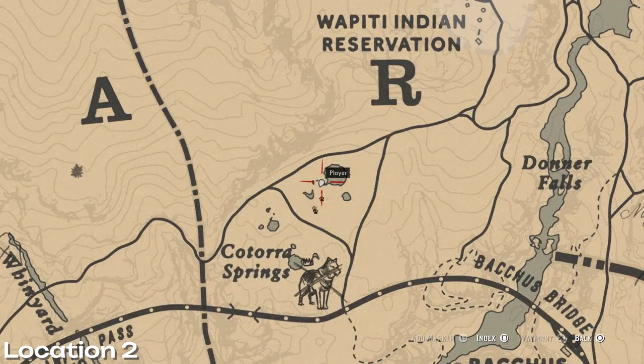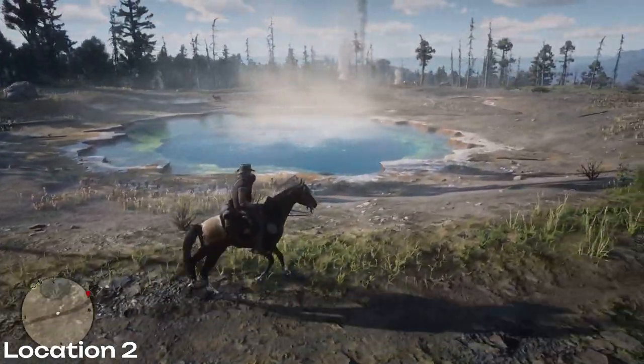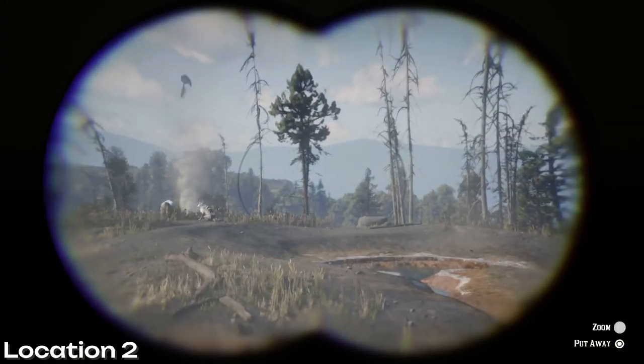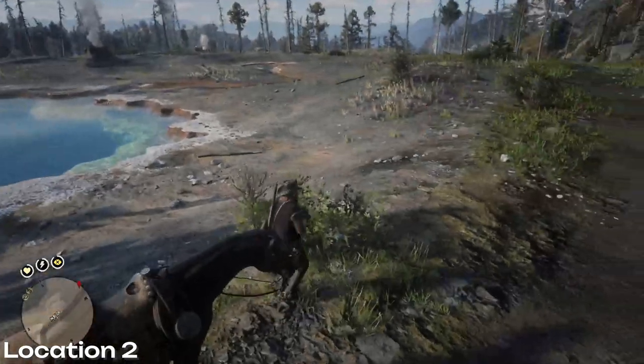The second location I want to show you is Keturah Springs. This is also the location of the legendary wolf as well. Packs of wolves can spawn anywhere here. They're also more likely to spawn at night. I was lucky enough to spot two wolves here feasting on the remains of a deer carcass near the springs. I will let this play out to show you what happened. Don't forget, always apply that cover scent lotion.